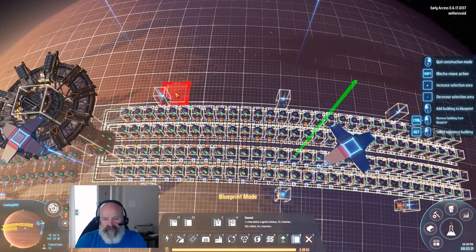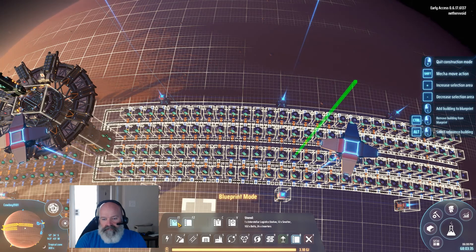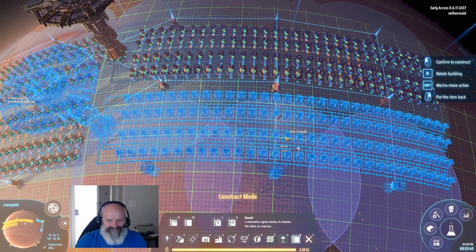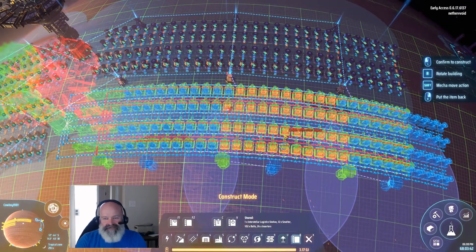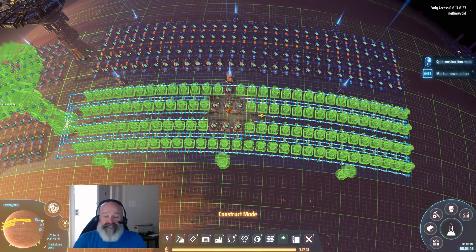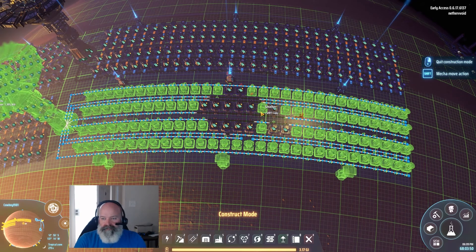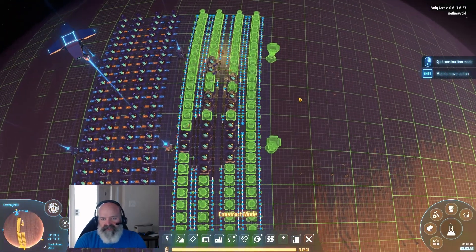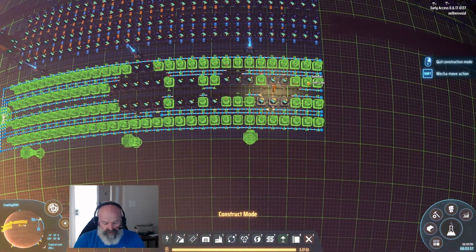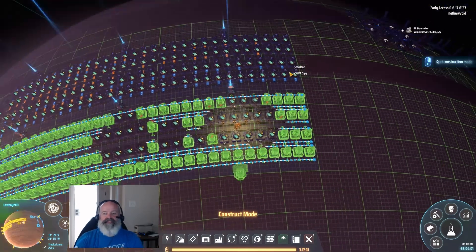It should set everything up so we should be good after this. Copy-paste — it's kind of cheating but it's not because our base is giant. It's going to really ramp up our smelting. Let's go down here and get this part. I can't control the mech because it moves so fast. There we go — it's going to prioritize. The bots are doing great.